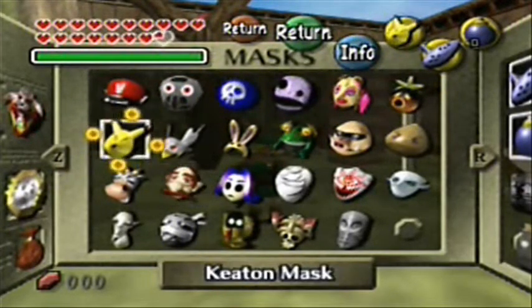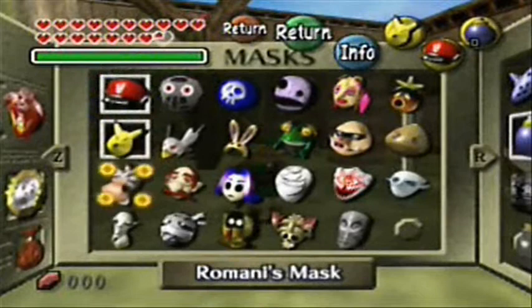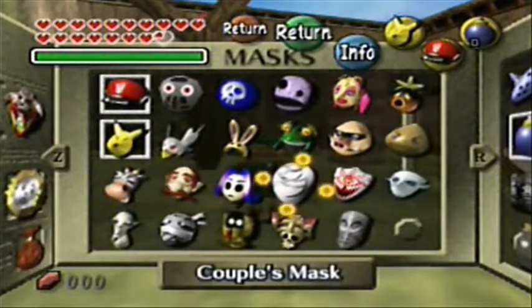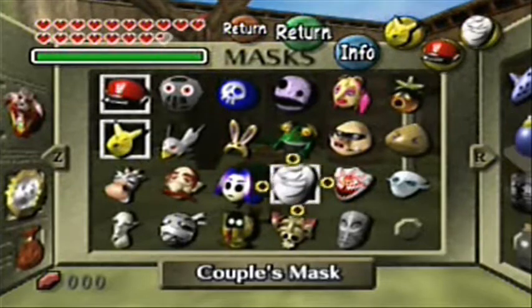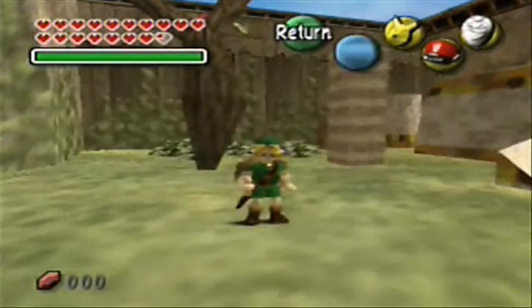We have recently received three masks. The first one was the Keaton Mask. The second one was the Postman's Hat, which isn't necessarily a mask, but hey, beggars can't be choosers — it goes on our head somewhere. And then of course we have the Couples Mask, which is probably one of the weirdest masks you can have on, but it's a mask nonetheless, and these masks all have a purpose.